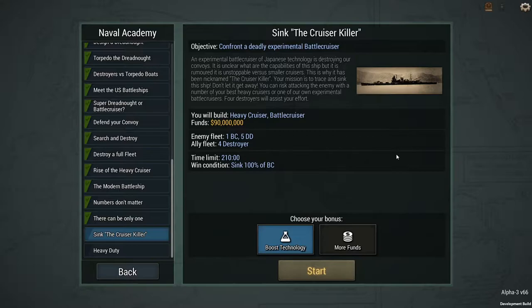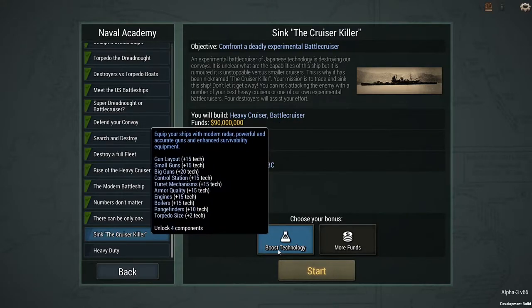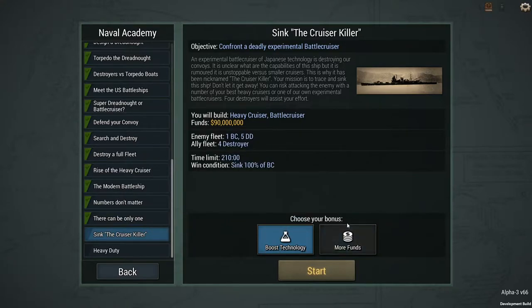Don't let it get away. It's probably going to try to run away at the first sight of danger. You can risk attacking the enemy with a number of your best heavy cruisers or one of your own experimental battle cruisers — that's what I'm going to try first. We will have some destroyers to help us out. I don't think they will have any destroyers, so I want to build a battle cruiser. I'm finding that really boosting technology seems to be much better than building more funds.